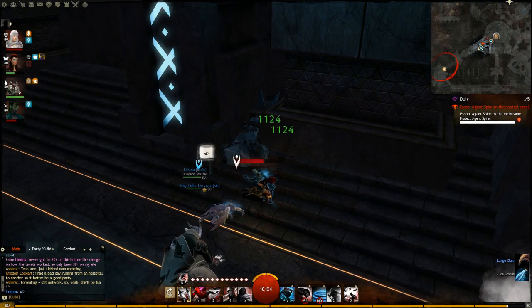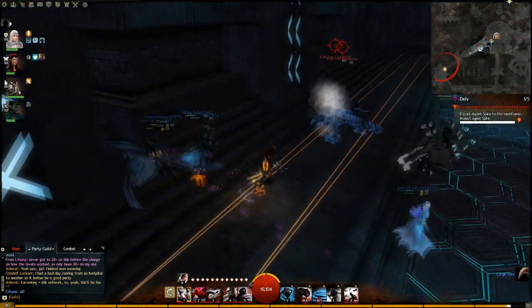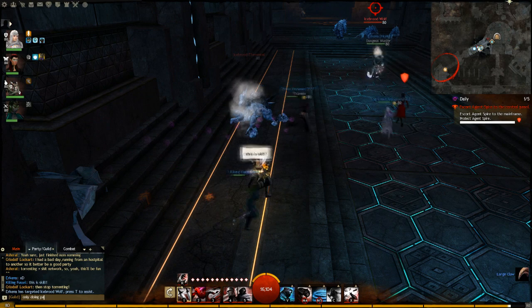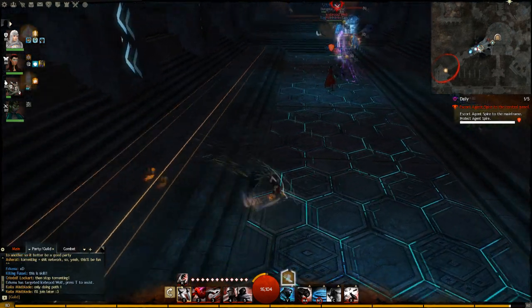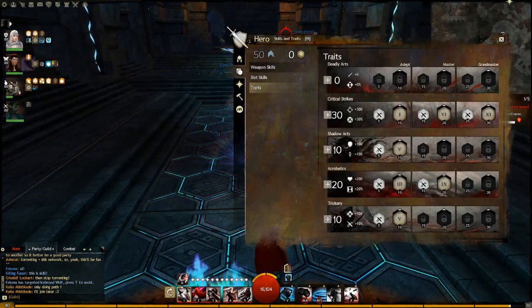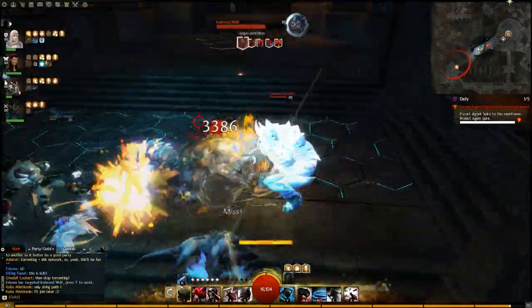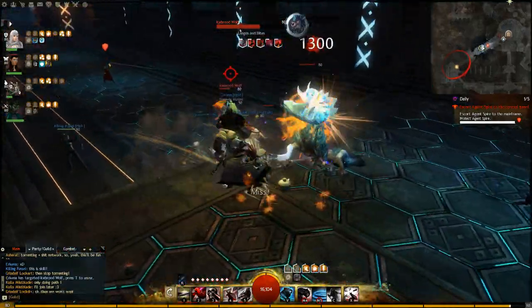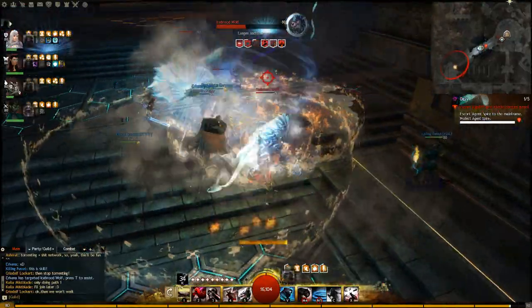For this next fight against the wolves, I actually switch out the offhand pistol and put offhand dagger on, and switch to my blind on stealth trait. I use this because I prefer the Dancing Dagger skill to slow the wolves down for anyone who's struggling, and they back off quickly to not get hit by the wolves. Those wolves get crippled so efficiently, because every single attack is completely dependent on them being within an inch of someone.